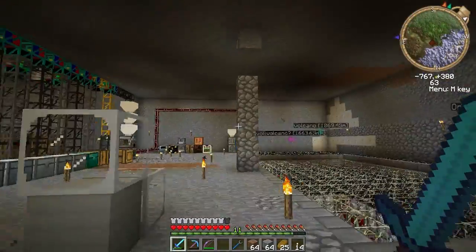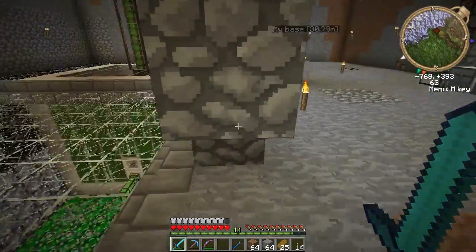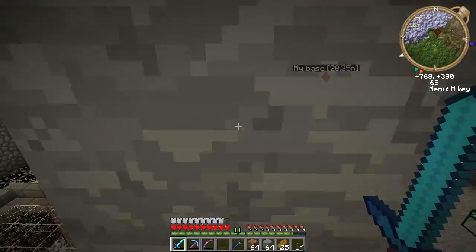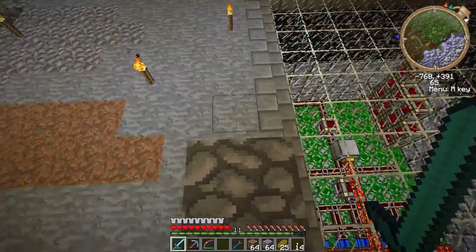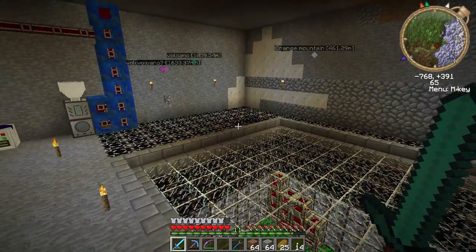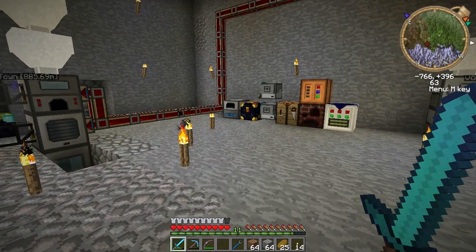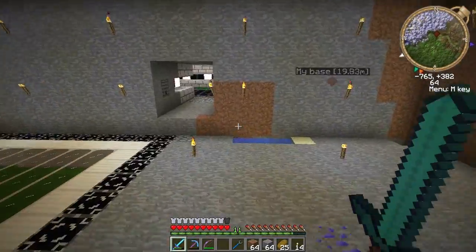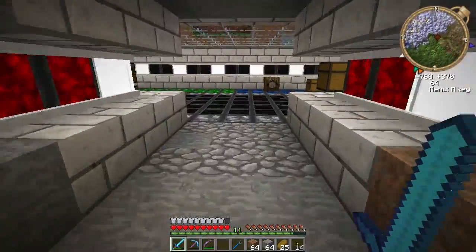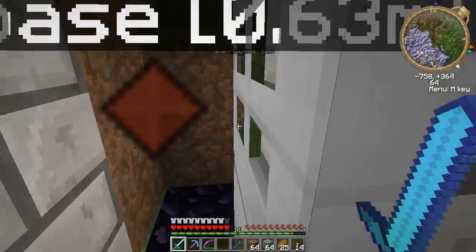So instead of the 80% efficient farm design I have upstairs — where you lose one of every five blocks, that's why it's 85% efficient — you can make one giant block of soil for anything. I could put just one massive area of sugar cane.